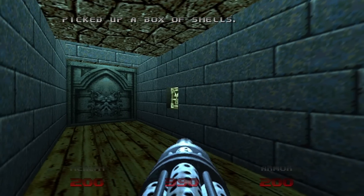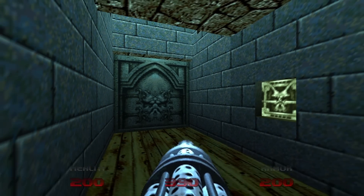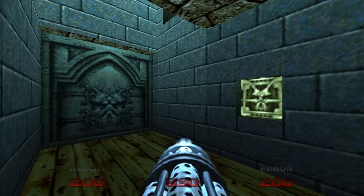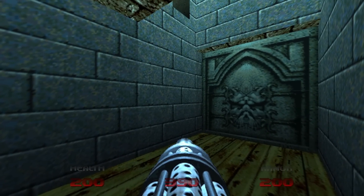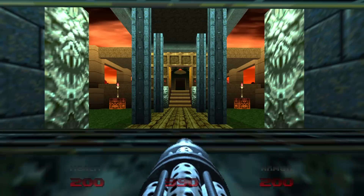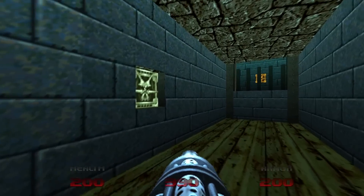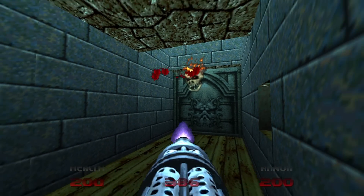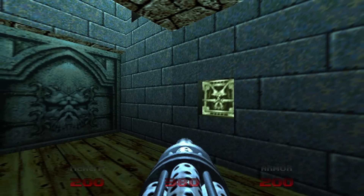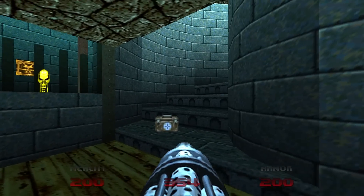We have one lost soul who appears, and if you stay here long enough, you can coax down some of the lost souls from up above in the two alcoves, which I like to do if it's possible. They may be stuck. By the way, you can exit this room - at some point I thought this door becomes locked, but I'm thinking of another place. We'll press the switch, and that will cause the walls to lower down with all the lost souls on the left and right.